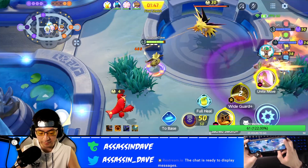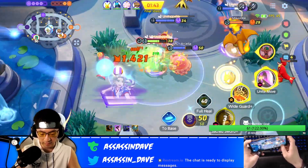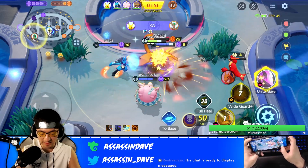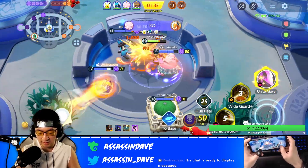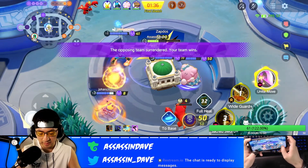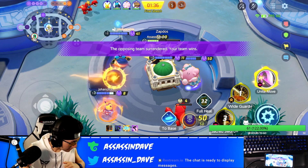There is still something Aegislash can improve on, which is the Unite move. If the developers somehow make the Unite move single target, or just make it a little wider so it's easier to land, I think Aegislash will be one of the baddest Pokemon in the entire game — most popular, and also the easiest to use to rank up. What do y'all think? Leave a comment down below!